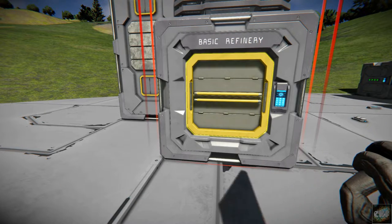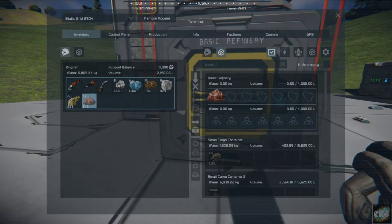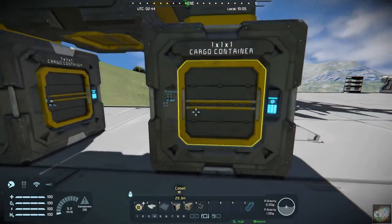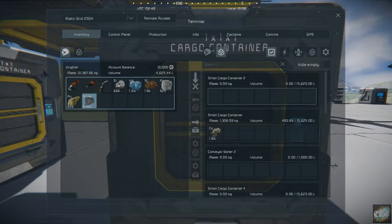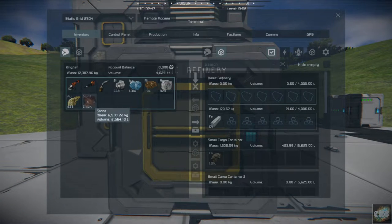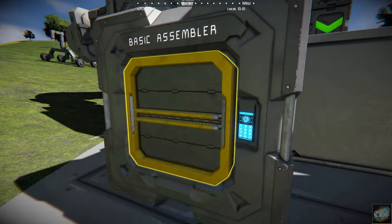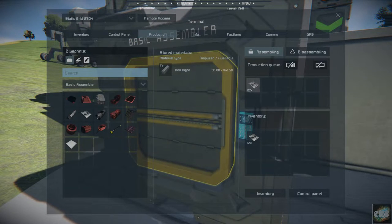I know I have some iron on me. Let's get into the inventory and throw this in here. I've got some iron over here as well. I know I've got a bunch of stone, so we can grab that stone out and throw that in there. That should give us enough materials. And we'll move that over — throw that in here. I think that's going to give us enough. It's going to make a hundred.